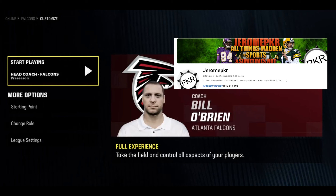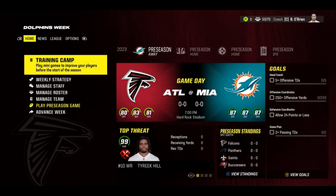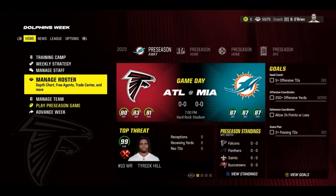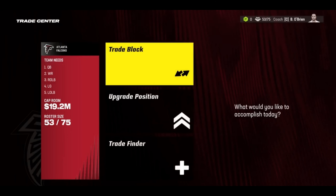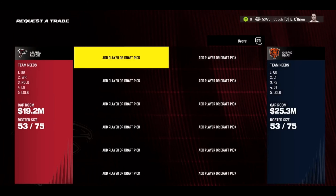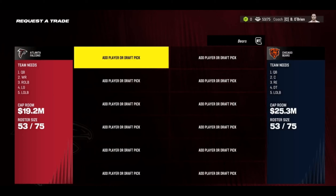Alright, so as you guys can see we are currently at an 81 overall, 80 offense, 83 defense. Basically what a speed rebuild is: I get 10 minutes to make as many trades as possible to try and build up this team and win a Super Bowl in one season. The team needs are right there - 19 million dollars in cap space to work with. I'm going to start the timer right now.